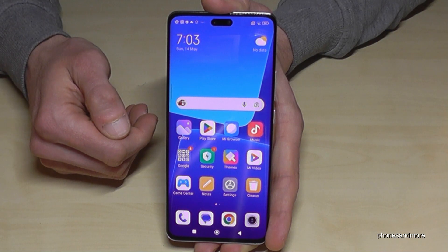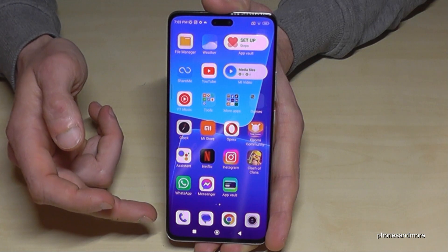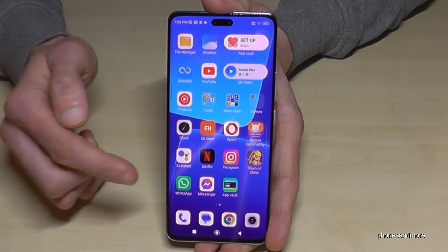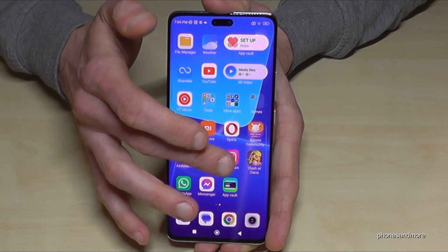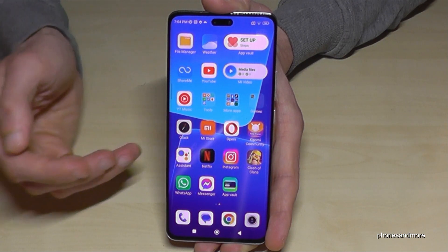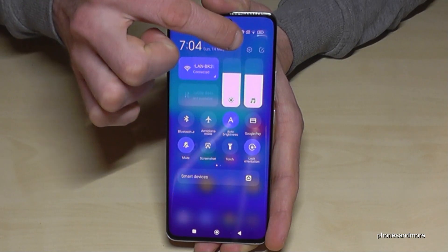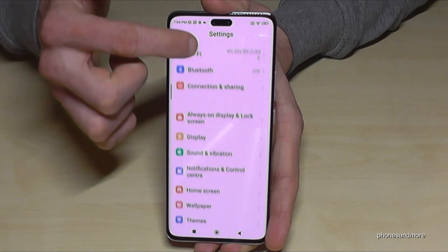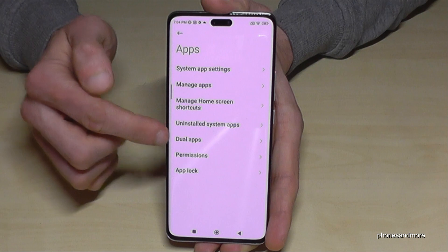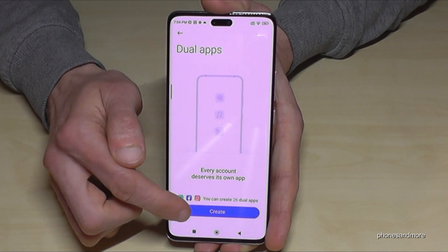You can also clone apps here with the phone. If you want two WhatsApp accounts, that's possible — you can insert two SIM cards and have one WhatsApp account for each number. You can also clone Instagram, games like Clash of Clans, and more. To do this, scroll down next to the camera, tap settings, look for the point Apps, and you'll find Dual Apps.